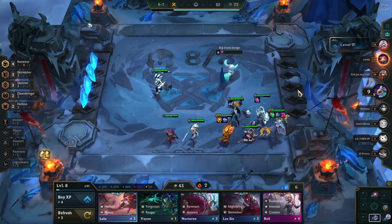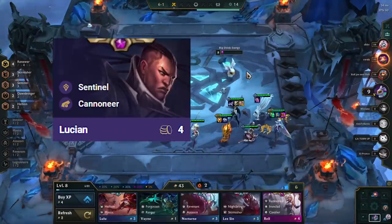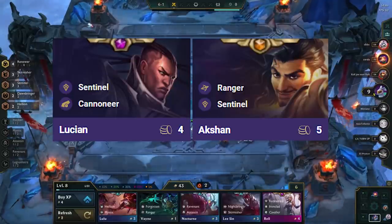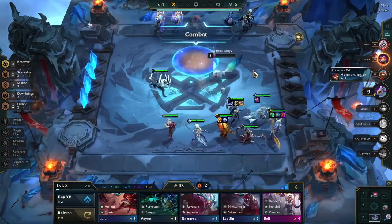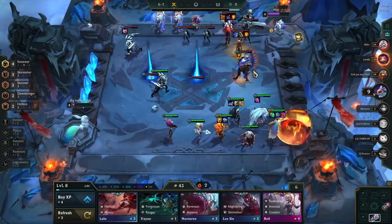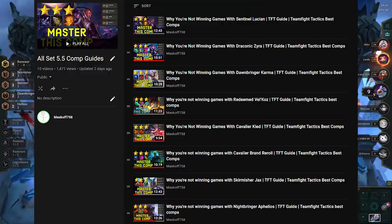You need to understand your comp's win condition before you can make a call on whether you need more damage, utility, or frontline. These things can also be achieved by teching in different units and synergies. Say you're running a Lucian carry comp with only damage items — in that case you want as many tanky synergies as possible. But if you have the opposite problem of only tank items, then only two stacked frontliners might be enough, and you tech in additional carries for more damage. Understanding your comp's win condition is very important for smart item decisions.